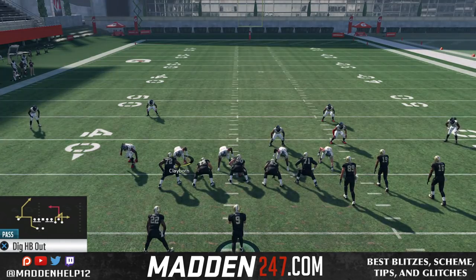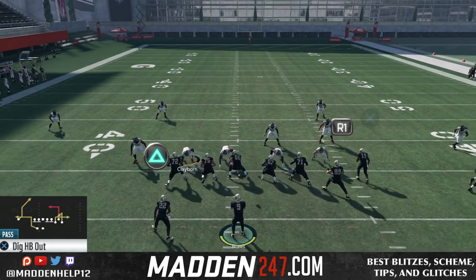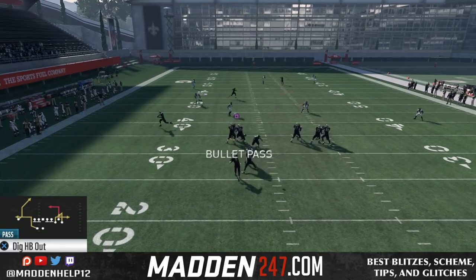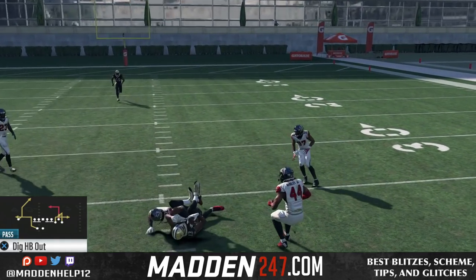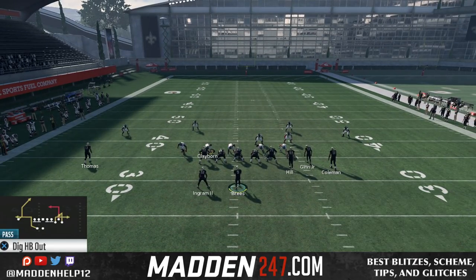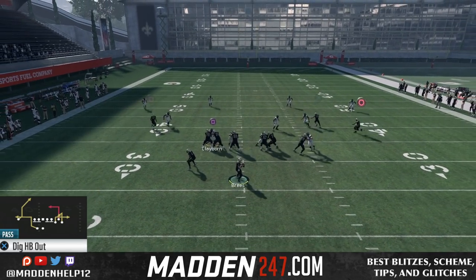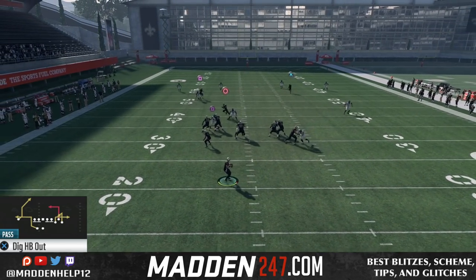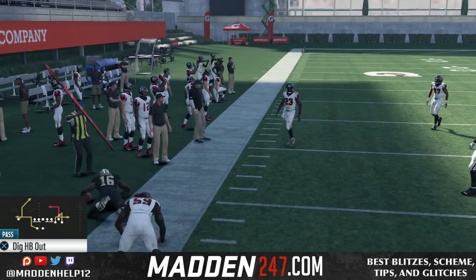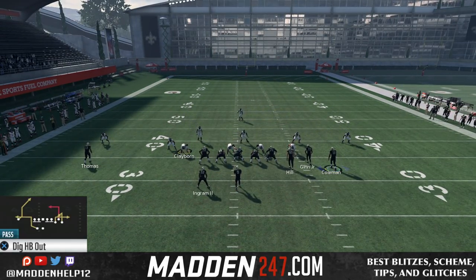You can max protect and then put the inside slot receiver on a streak and either a drag or slant from the outside receiver and motion him out. You're just making an easy read on who's getting open — from underneath to a quick high point pass to the receiver, to any underneath drag, to the back-breaking post. You can also put a tight end on a drag and have a double drag coming across the middle. Wherever the user guards is where you want to go opposite — if they take the underneath route, you can always hit the post and vice versa.